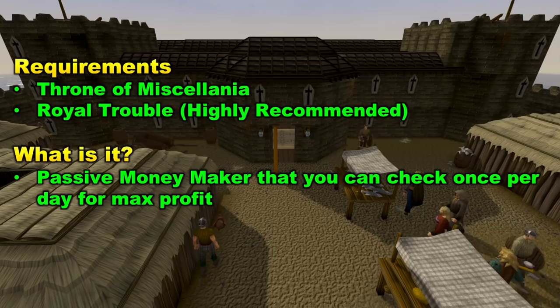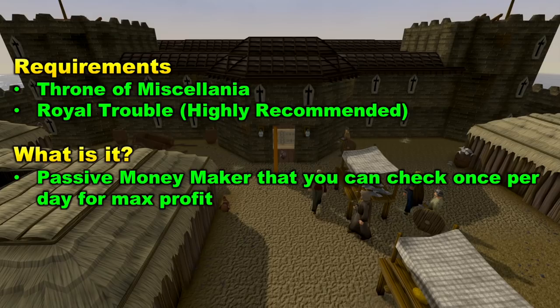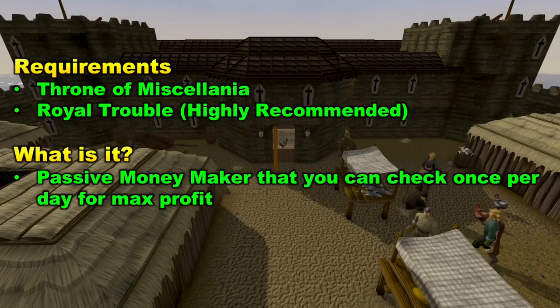Managing Miscellanea is a passive moneymaker that you can check once per day to maximize your profit. However, you can check it about once per week and still get pretty good profit. You definitely don't need to check it every day — about once per week is fine.